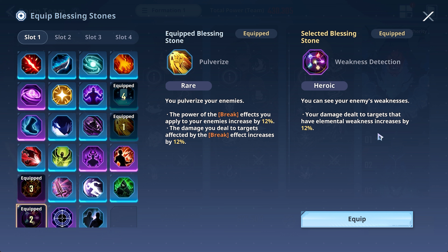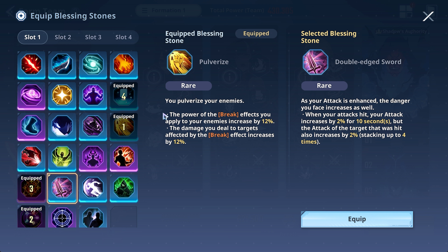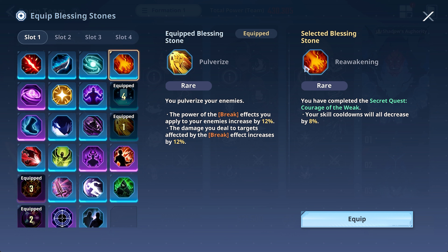Weakness Detection is a great pick — you get a damage bonus since you'll generally be using weapons with an elemental type advantage. We're using Grimoire in this case, so Weakness Detection is obvious. I also use Daily Quest Completion just to save myself time in case I get hit by a target, since in most cases you are going to get one-shotted. Double-Edged Sword, Bloodlust, and Reawakening for CDR reduction are also decent options.